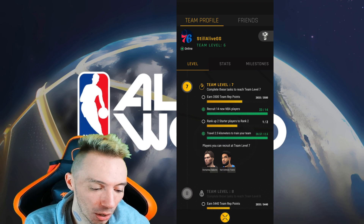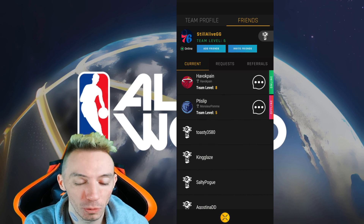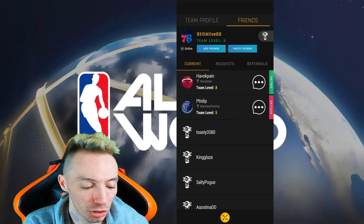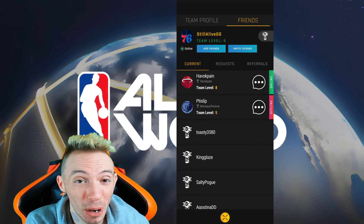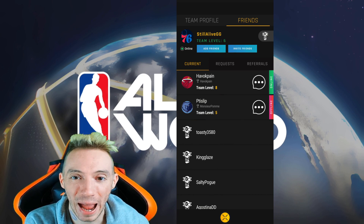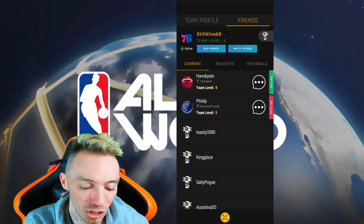Go to where it says friends and click on the top right corner. Now we have two different options: add friends and invite friends. You'll also notice we have our current friends list, requests, and referrals. Currently, adding friends doesn't really do anything — there isn't any way to interact with your friends, you can't send them gifts or 1v1 them. Really, adding a friend just lets you track their team level and check out their roster.